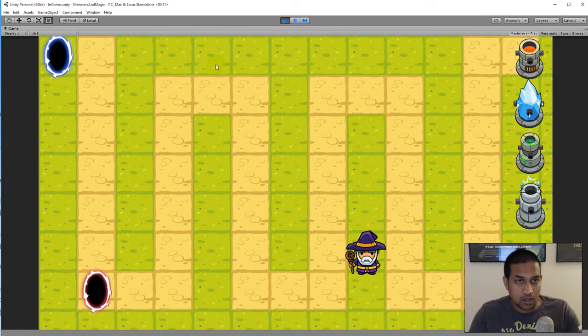I've implemented a functionality so whenever I push the space button it will spawn a mob, and it will run from portal to portal. When the mob spawns it will start smaller then grow larger, and when it reaches the red portal it disappears by shrinking into it. The portal also has an animation that plays when a mob spawns and comes out.